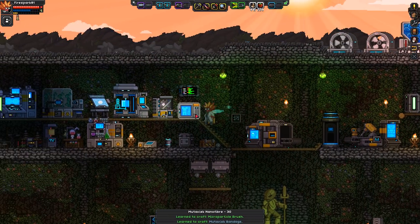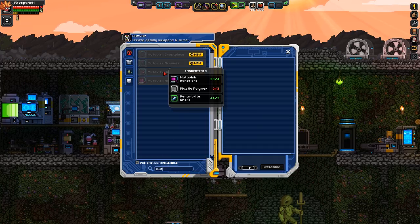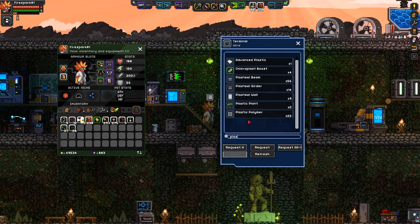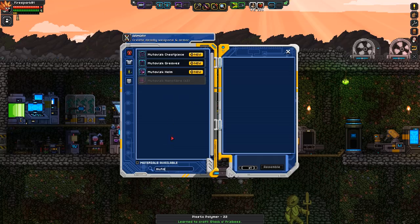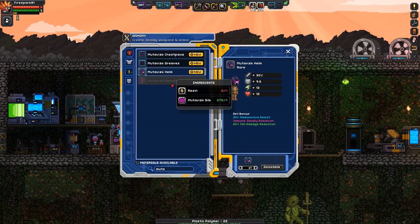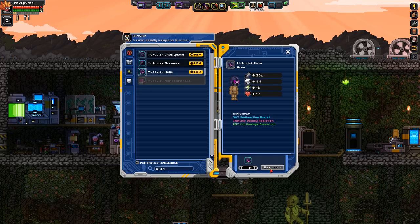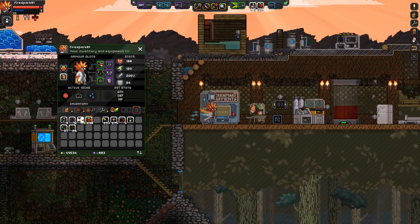We got some resin, we got some of the mutavisk stuff. Now let's find this mask — we need plastic polymer and penumbrite shards, which we have a ton of. I have a bunch of plastic polymer so let's craft it. There it is — the helm. It makes you immune to deadly radiation, gives 30 radioactive resistance, and fall reduction. That's pretty cool.